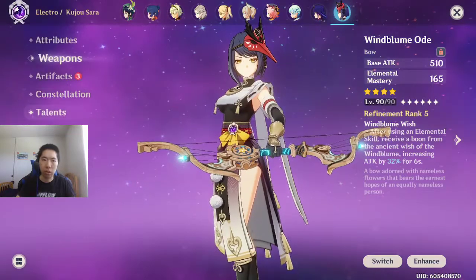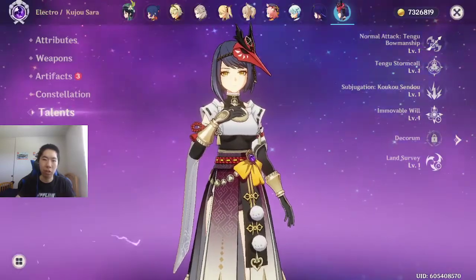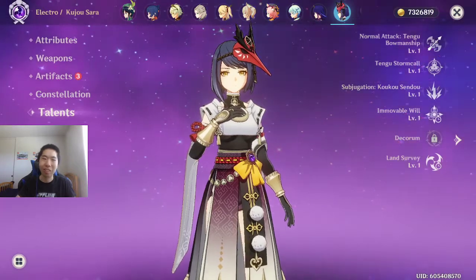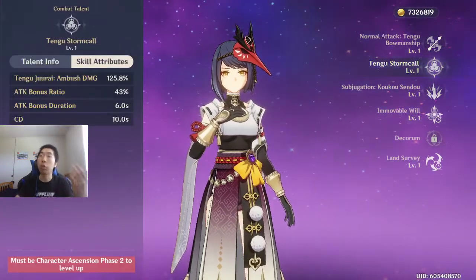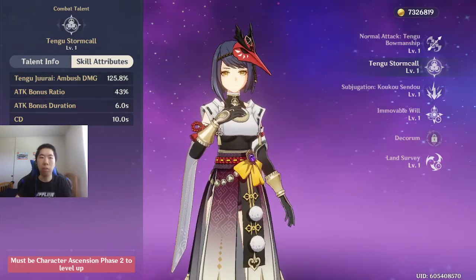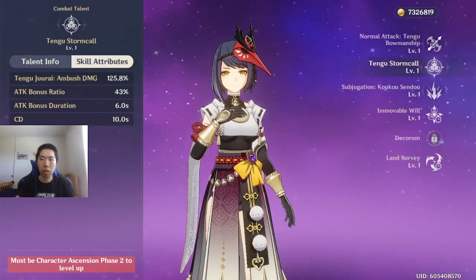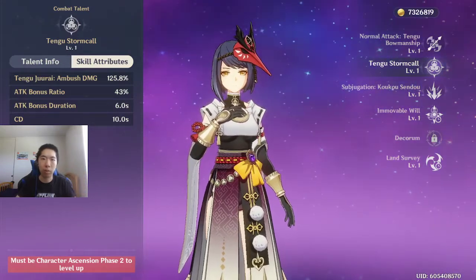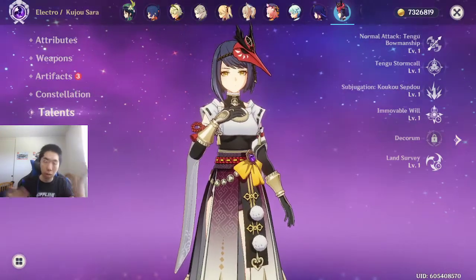The third way is by leveling up her talent. I don't have her up to ascension level 2 because I haven't done the story quest, but I believe if you level up her talent, her attack bonus ratio should go up. So that's one way of helping out her base attack.